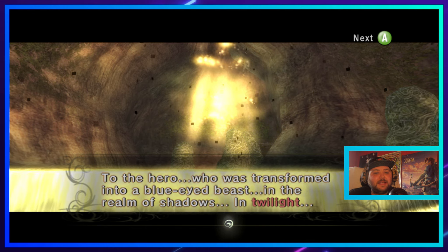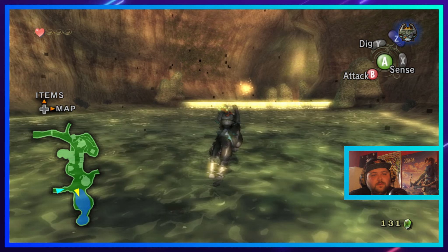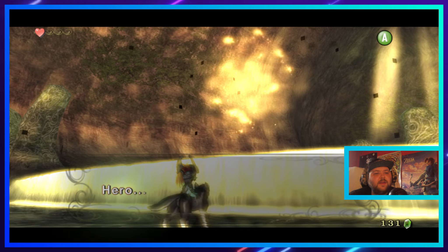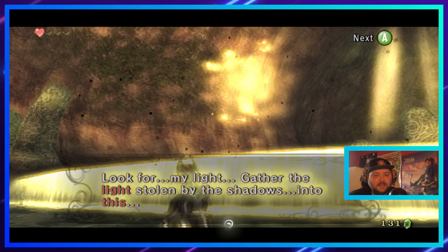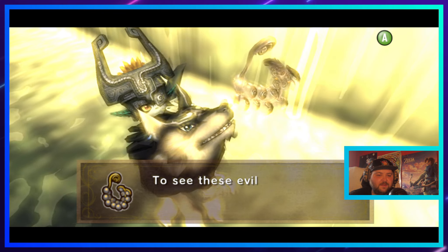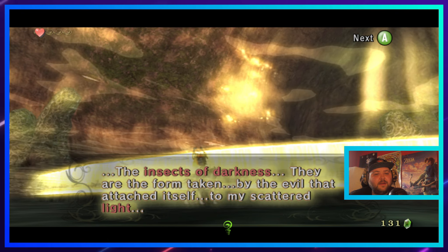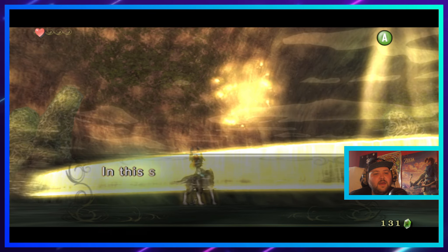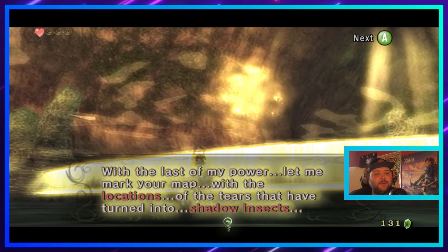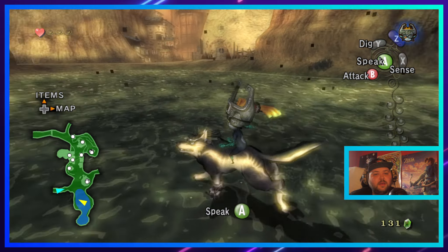'To the hero who was transformed into a blue-eyed beast in the realm of shadows in twilight.' This way — could you hear me please, that would be swell. 'I am a spirit of light. Hero chosen by the gods — look for my light, gather the light stolen by the shadows into this.' Now we get another vessel of lights — we need to fill it with more tears of light to return this place to normal. 'The insects of darkness — they are in the form taken by the evil that attached itself to my scattered light. In this shadowy twilight the shadow insects are invisible. With the last of my power, let me mark your map with the locations of the tears that have turned into shadow insects. But be careful — the darkness now hunts you.' Because that's not depressing or anything.